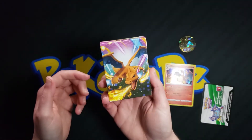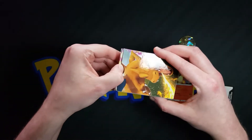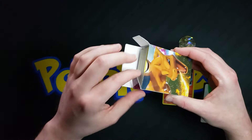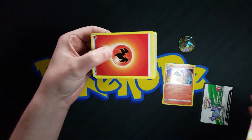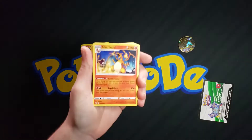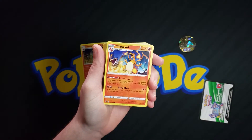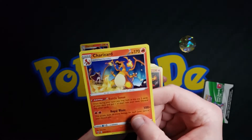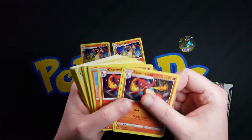Inside this is what we want — the deck. Let's go ahead and open it up and sort out the cards so you can see which ones they are. I've gone ahead and reordered the cards so they actually match the set list. We actually have two Charizards: one special holographic and then one just normal Charizard.